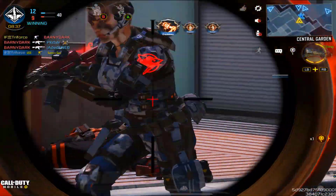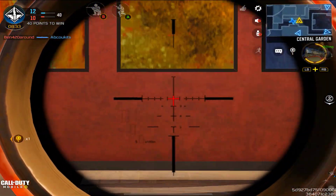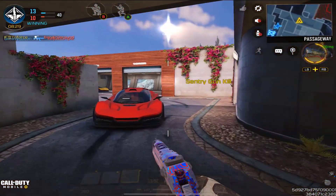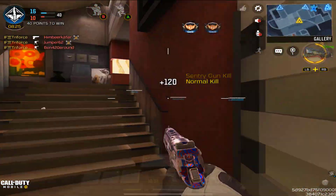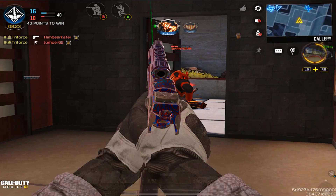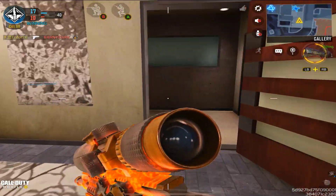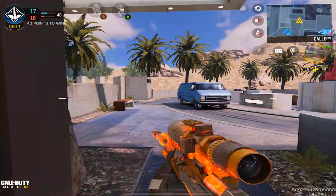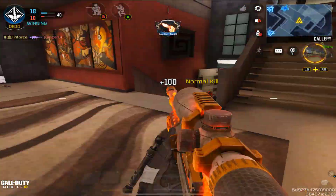Since this weapon does come with stopping power rounds, if you actually get this weapon before you start grinding it out, you pretty much have a head start. That's what happened with me with the black gold, since it also had stopping power rounds. The appearance is very similar to the revolver and the cordite — it's literally the exact same thing. The Zero G animated skin is probably one of the best in this game.